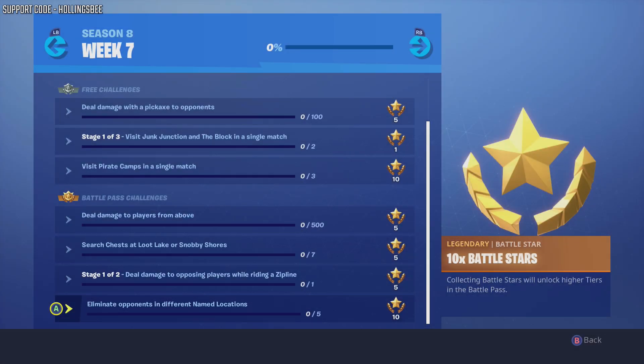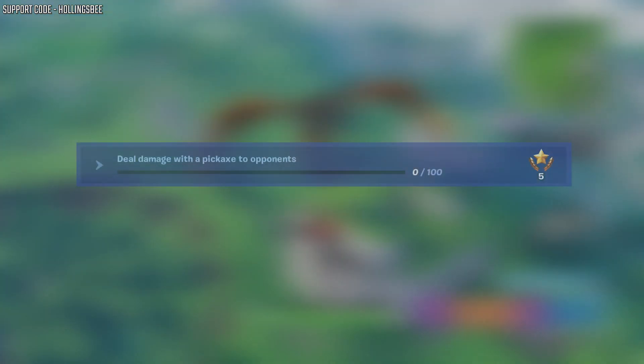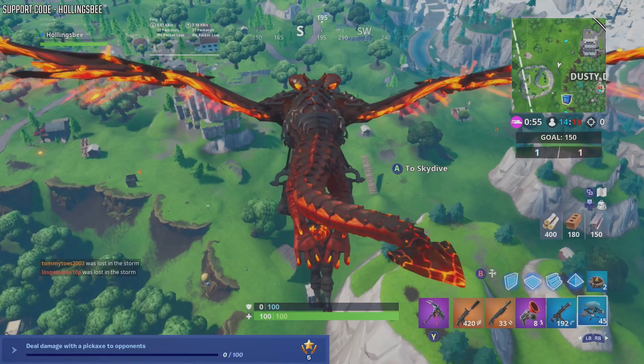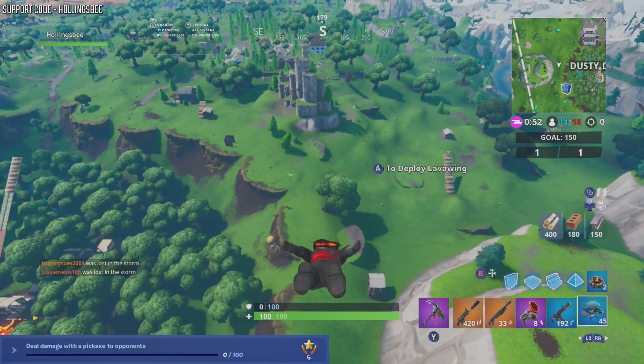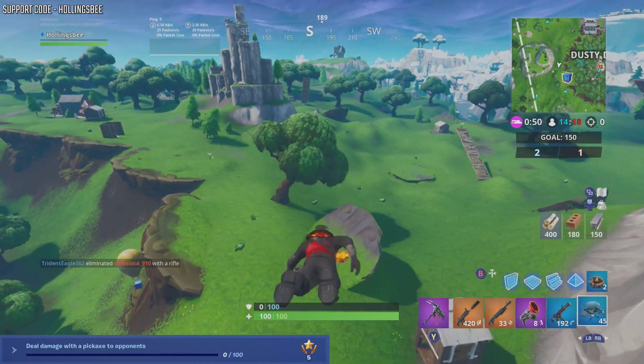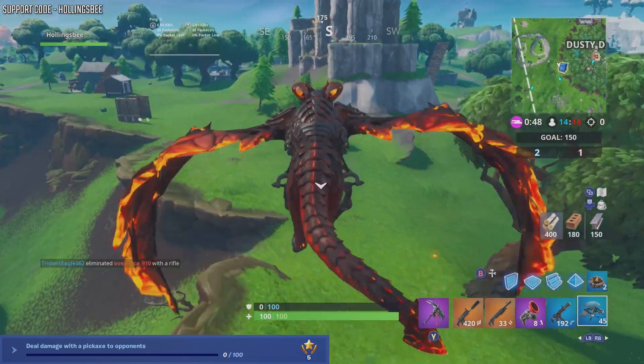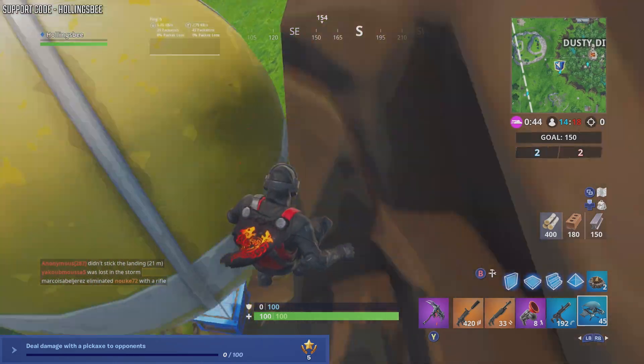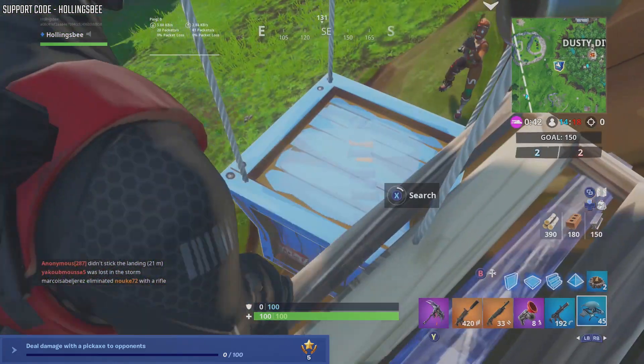To start with we have the free pass challenges — these are for people without the battle pass. Deal damage with a pickaxe to opponents. This is really simple and easy. The quickest way to do this is to stay on the bus until the very end when it kicks you off. There will be loads of people who don't even jump; they'll just float down to the floor and be standing still, so you can just pickaxe them and get this done in no time at all.